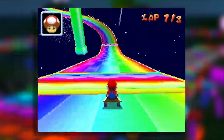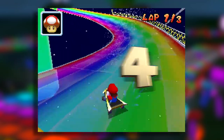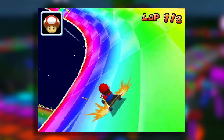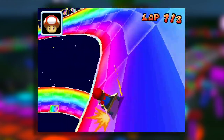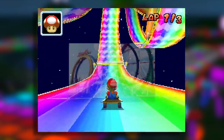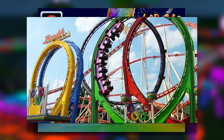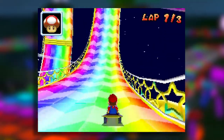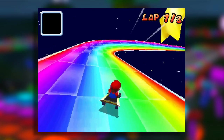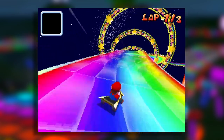For number 4 we have the Mario Kart DS Rainbow Road. This is where we start to see real complexity and rising difficulty in Rainbow Road tracks. This track really takes the Rainbow Road approach with all types of twists, bends, and loops, making it feel like a crazy rainbow ride in outer space. It doesn't take as many crazy risks as later installments, but it is definitely one to mention.